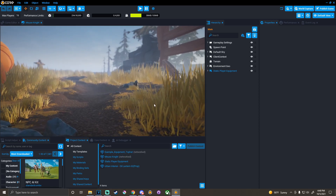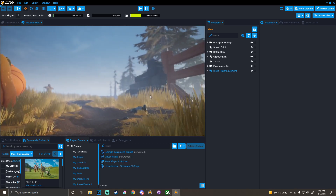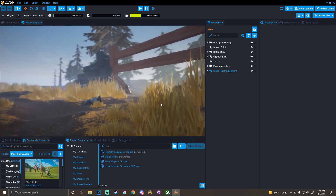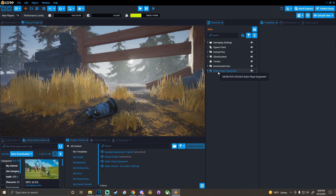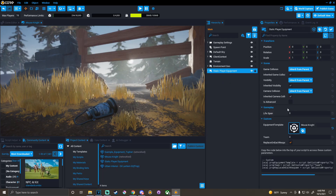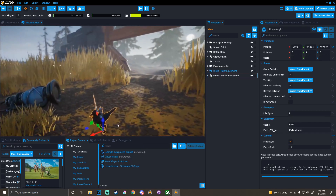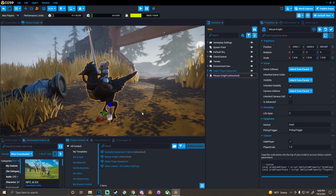As soon as you open the project, you can start taking a look around. I created a pretty small scene to showcase this new character using the new pumpkins, this new lantern that just came out, and of course all the new shapes that make up the Mouse Knight costume. You'll see the static player equipment in the hierarchy, which will automatically apply this Mouse Knight costume to any player that joins the game. We can find it in the My Templates section of the project content, drag it into the scene, scale it up, and take a look.